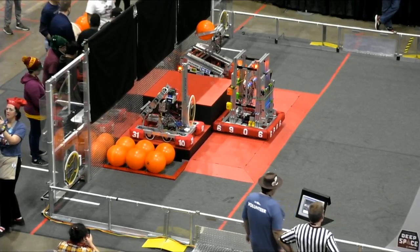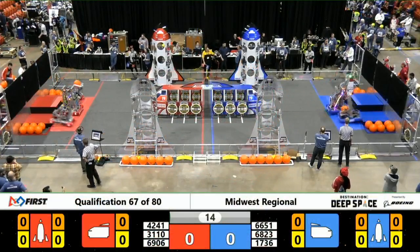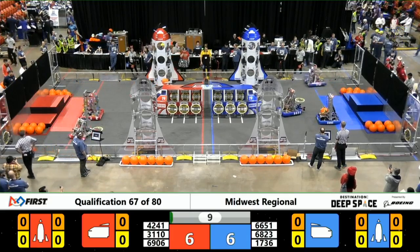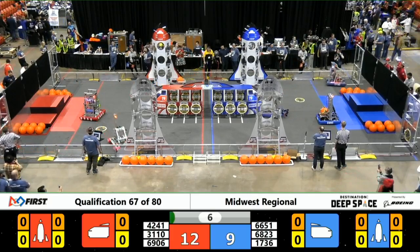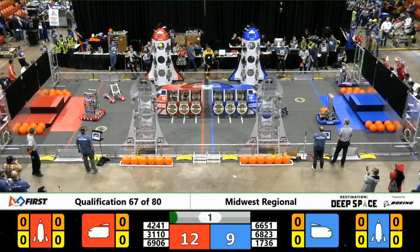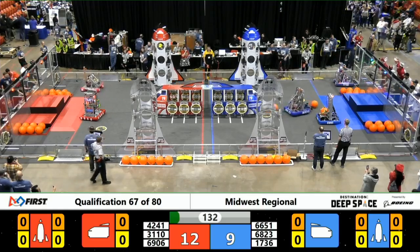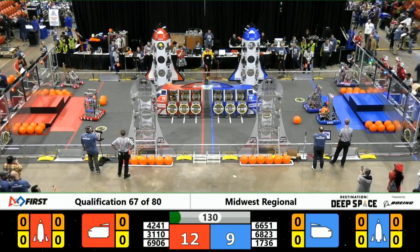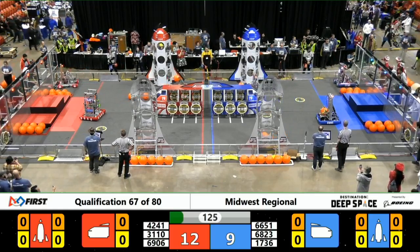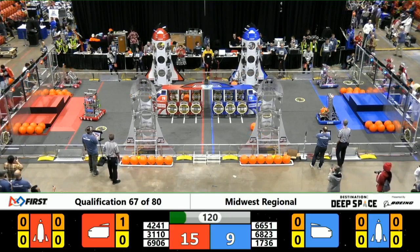With that thumbs up we begin the match in three, two, one, go — and our sandstorm period begins. All three blue alliance robots are inching out, and the same can be said for the red alliance. Joliet Cyborgs started off this match with a cargo pod in their possession. As the shades come up, the drivers can fully see the field. On our blue alliance, Golden Bots have a solid signal light lit up on their robot, so they are having some trouble communicating with their robot.